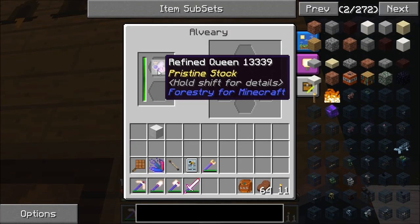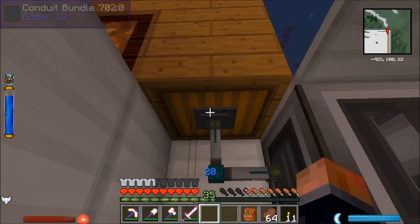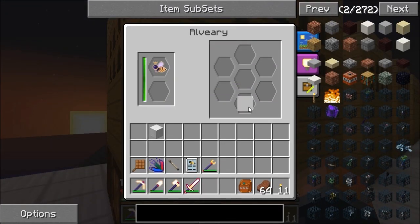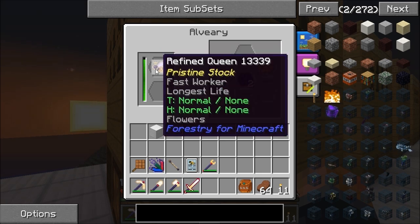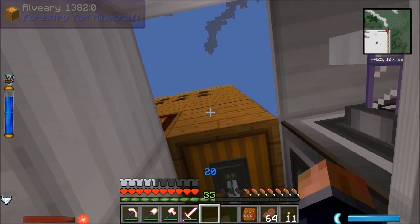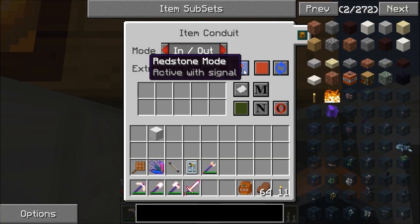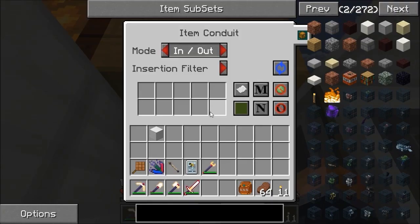Next to this I've got something new I've not used before — an NDIO conduit. These have got a really cool feature in the newest versions: you can set them to in-out, and you get this thing called self-feed. That's clever enough to know that it wants to put a bee back in. Our refined princess can go in there and our matching refined drone can go in there. Because these are fully framed up, these should produce a good amount. What we should see is the items coming out — and the bees need to go back in, so they should not go into the ME network but back into the alvary.